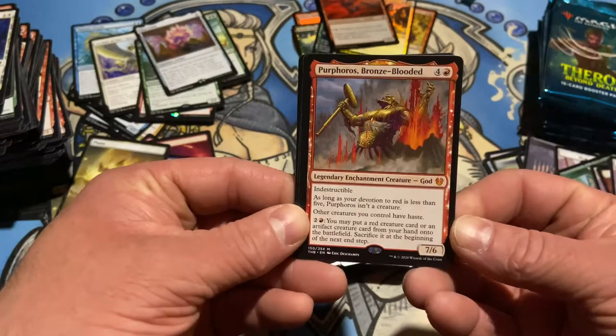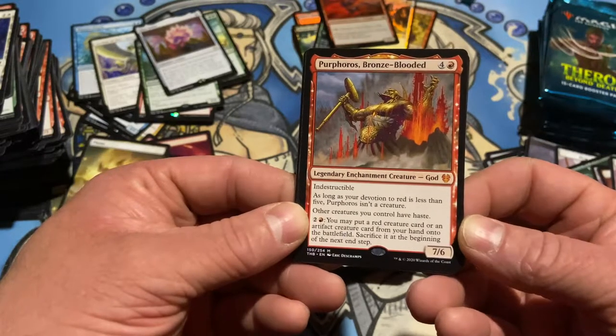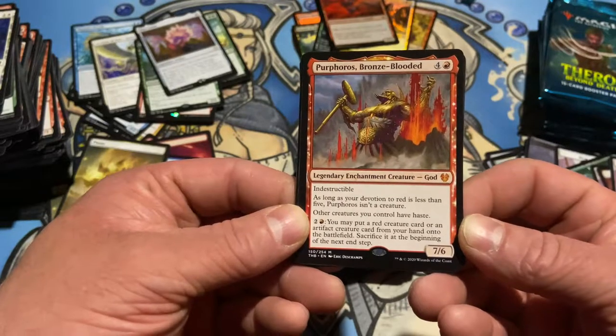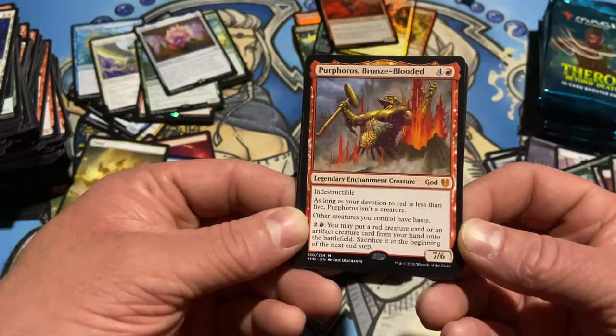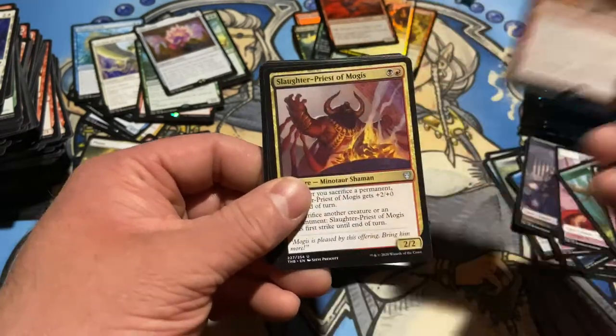Purphoros, Bronze-Blooded — indestructible. Devotion to red less than five, not a creature. Other creatures you control have haste. You may put a red creature card or artifact creature from your hand onto the battlefield — sacrifice it at the beginning of the next end step. That seems strong, I like it.